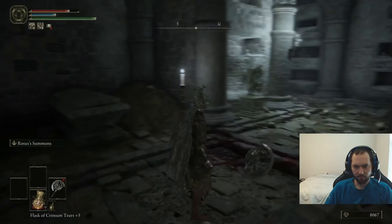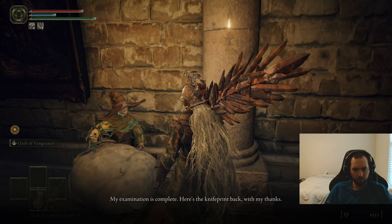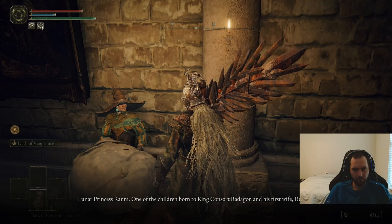Let's go see if Fia has something different to say now. She says: 'I was hoping to see you. My examination is complete — here's the knife print back, with my thanks. The person who orchestrated the Night of the Black Knives: Luna Princess Ranni, one of the children born to King Consort Radagon and his first wife Rennala, demigod and sister to General Radahn and Praetor Rykard.'